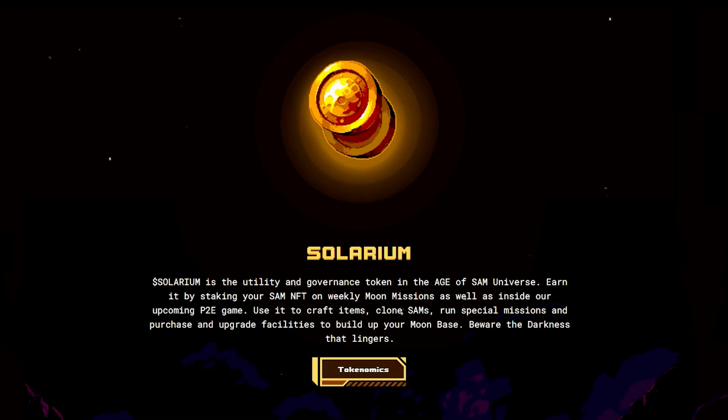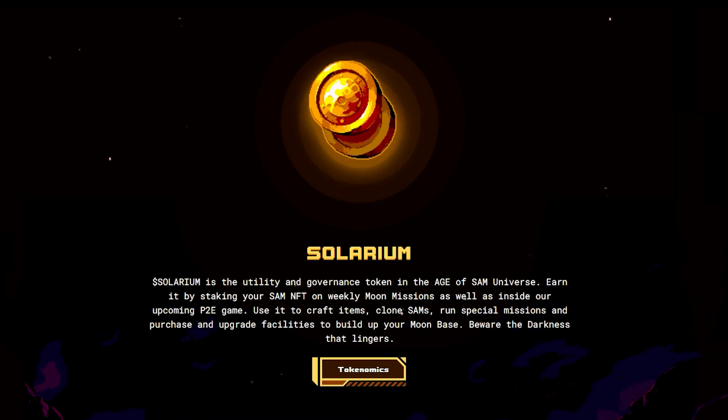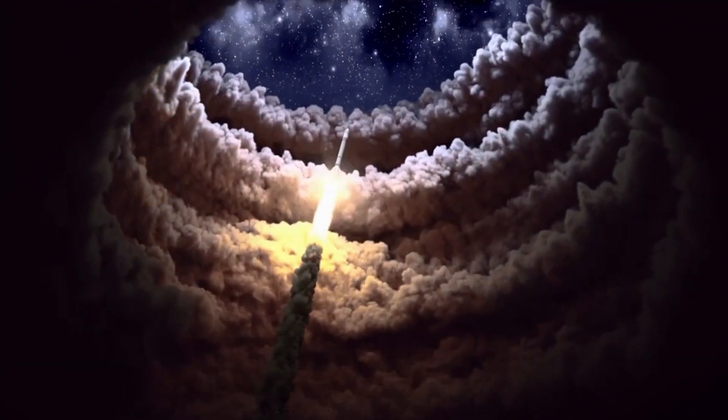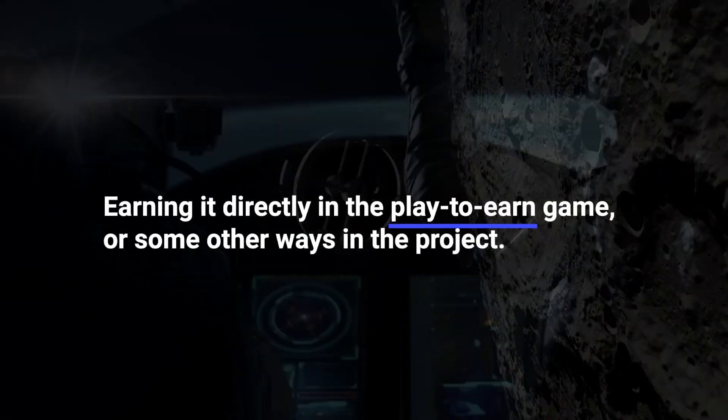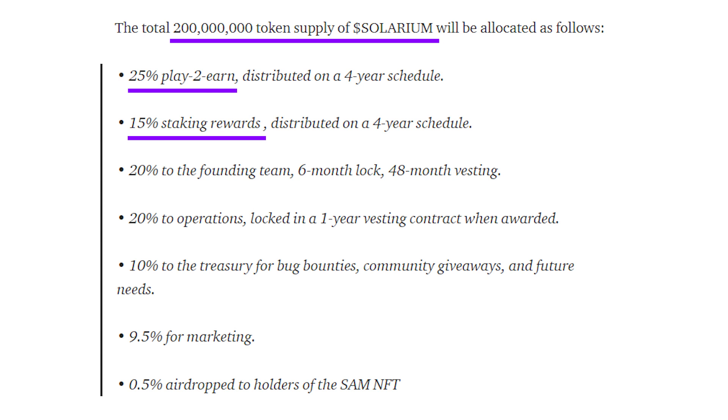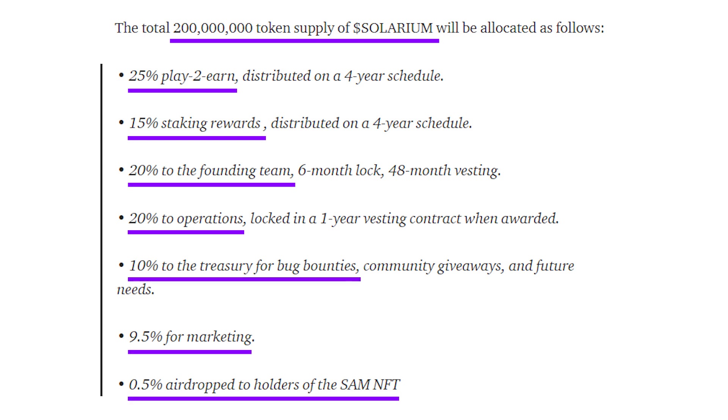So what is Solarium all about? It is the basic utility and governance token, which means it will be the native token for this project. There are various ways of earning it, such as staking your NFT on something they refer to as the weekly moon mission, earning it directly in the play-to-earn game, or some other ways in the project. The Solarium token has a supply of 200 billion. 25% will be spent on the play-to-earn game, 15% on staking rewards, 20% on the founding team, 20% on operations, 10% on treasury, 9.5% on marketing, and finally 0.5% will be airdropped to Sam NFT holders.